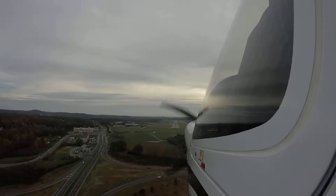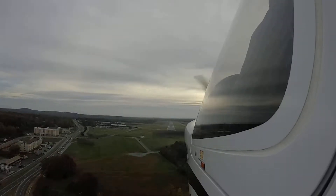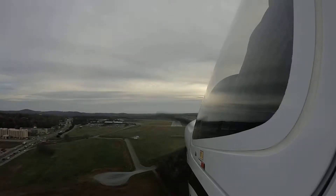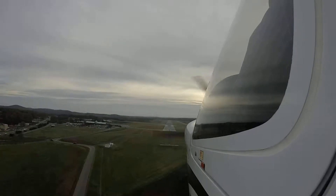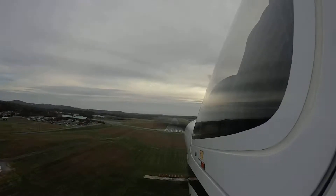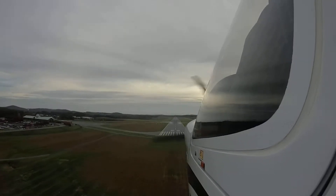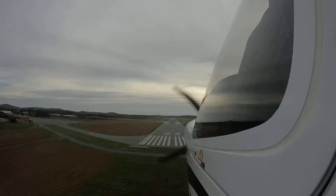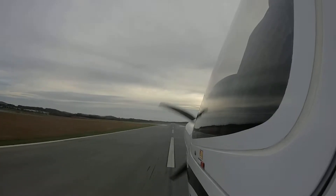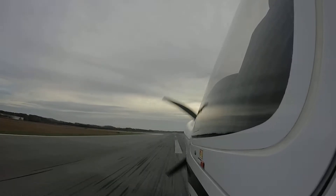This time, aim for the numbers, do a low approach until midfield, soft field landing — don't even let the nose wheel touch — and then do a go. Aim for the numbers. So runway's made, power comes back. Right about here. Level off. The sink right there at power.